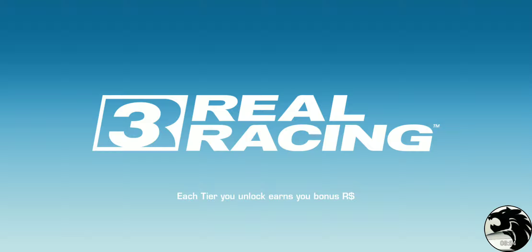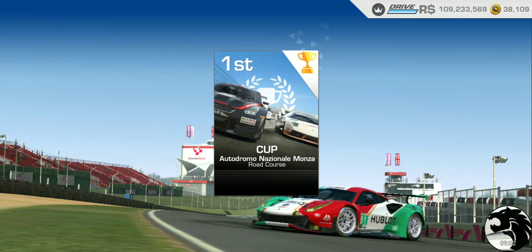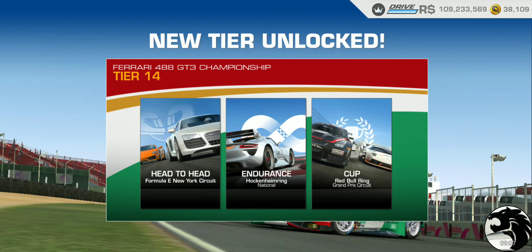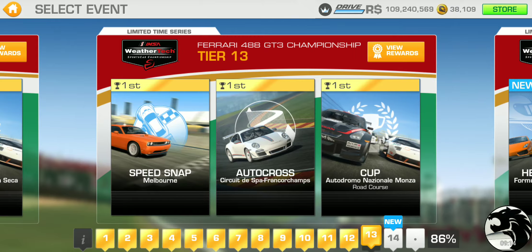Alright, so that should keep those bots pretty slow through the next tier here, I hope. We'll find out in the endurance, because head-to-head we cannot really tell — head-to-head is rarely a struggle. But endurance, if we get closer to that 1.7 km distance, we would know for sure. So we'll see you in the next tier.